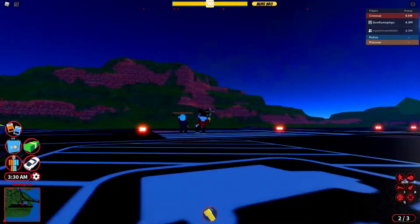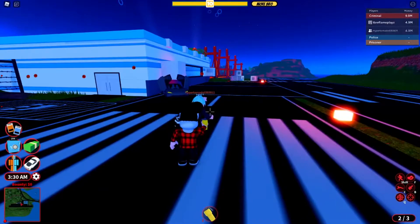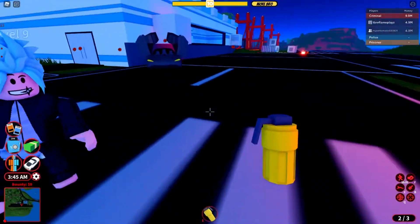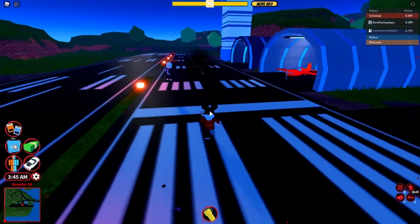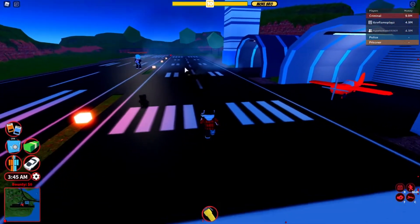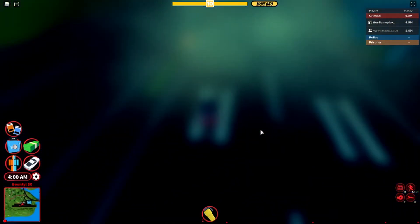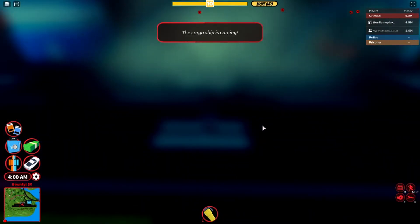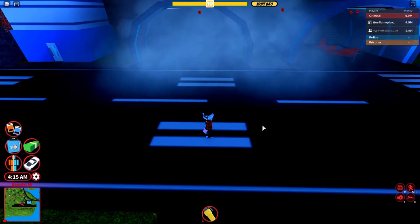Let's use one of these smoke bombs - my cousin kind of looks like Sasuke from Naruto. What these do is they blur out the screen a bit; they don't fully blur it out so you can't see a thing. It's more of a criminal item rather than a cop item - criminals would use it to get away or something.